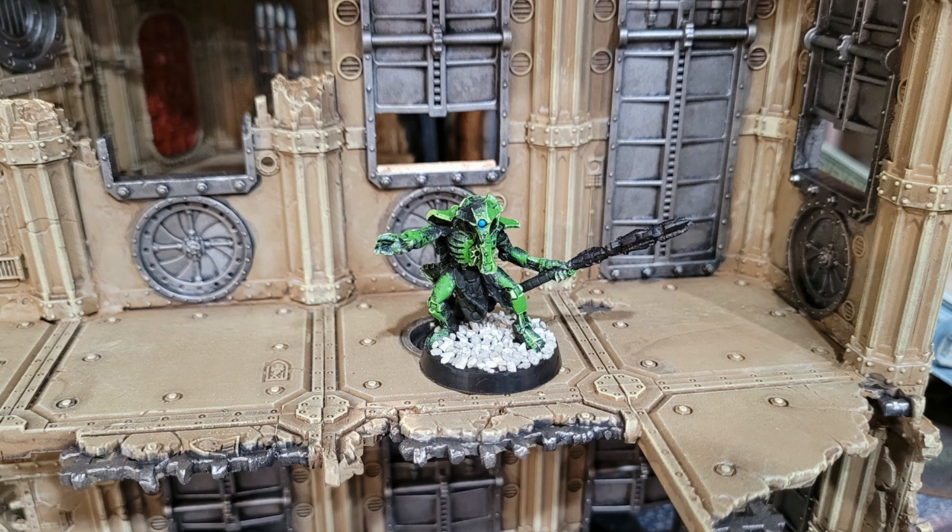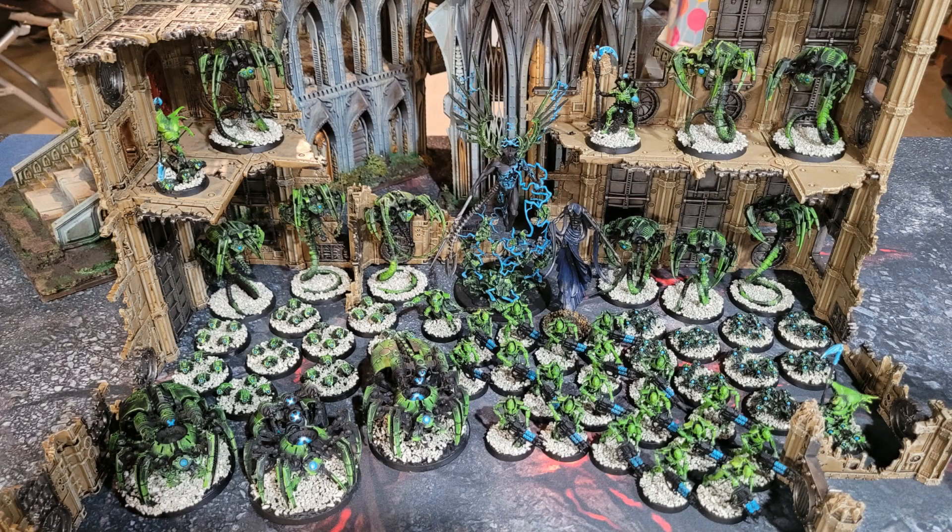Lane and I are going to be playing Data-Scry Salvaging tonight. Looking at his list, my secondaries will be: Engage on All Fronts — I want to test this on the long table edge and see if I can score more than I do with Purge the Vermin; Ancient Machineries, because there are a lot of objectives in the middle with plenty of scoring opportunities; and Treasure of Aeons, since I'm pushing out of my zone anyway and can pick up extra points holding objectives that he'll make harder to reach later in the game.